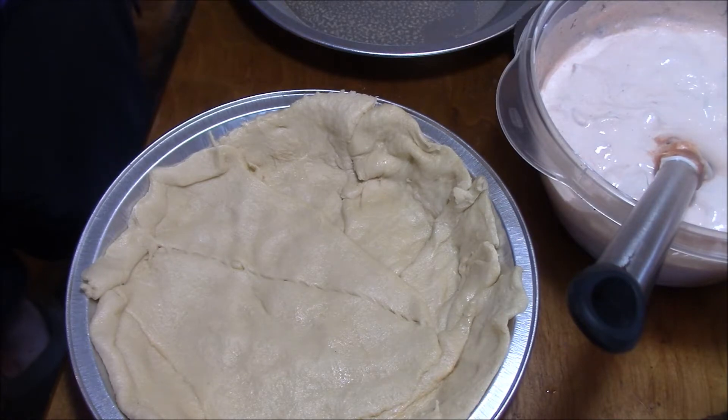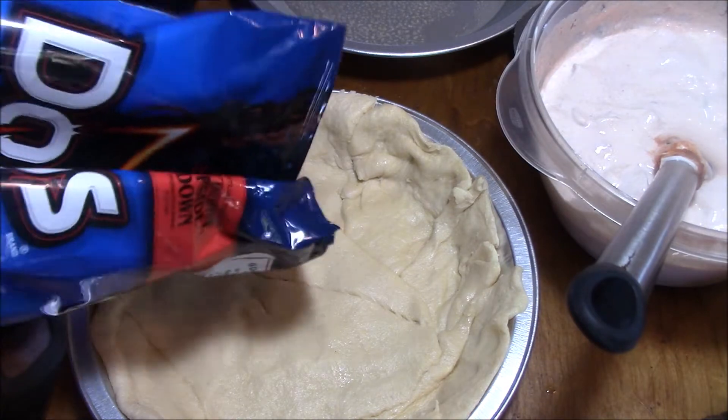Now your crescent rolls are in the bottom of the pan. You're going to take some of your Doritos and cover the bottom.